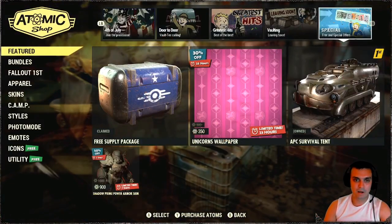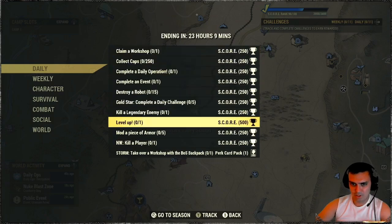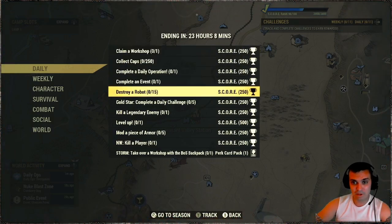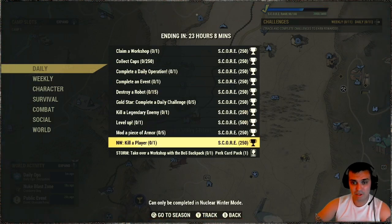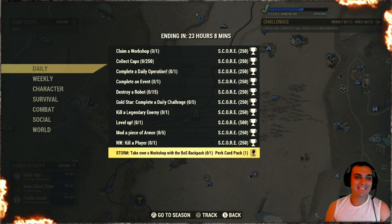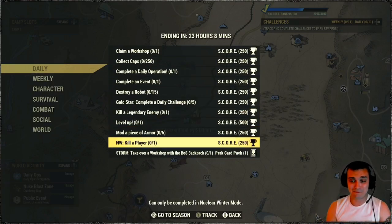Alright, let's go to the challenges. For the daily — oh, looks like we got double the challenges, there's a lot more than usual. So: claim a workshop, collect caps, daily operations, complete an event, destroy 15 robots, gold star, do 5 dailies — this will get triggered. Kill a legendary enemy, level up one time, mod a piece of armor five times, kill a player. Nuclear winter — storm in order to get the perk card. Wait — my bad, I forgot it was daily. I thought I was looking at weekly. Perk card for today — I'll take that.